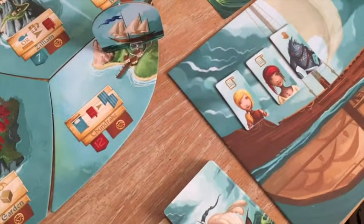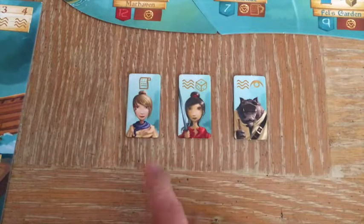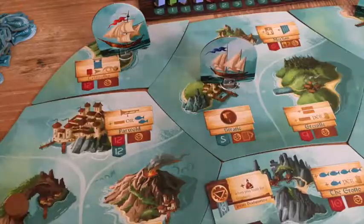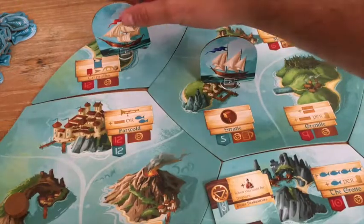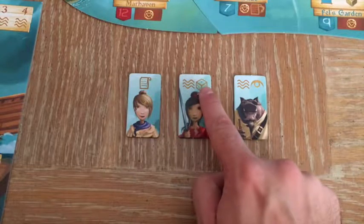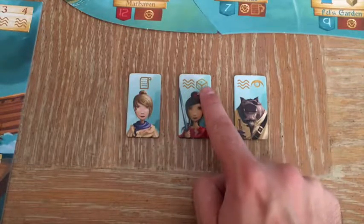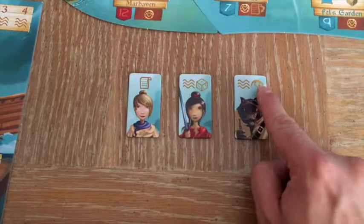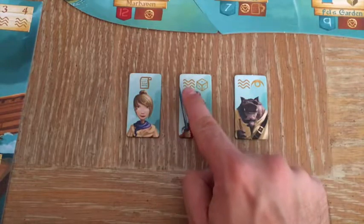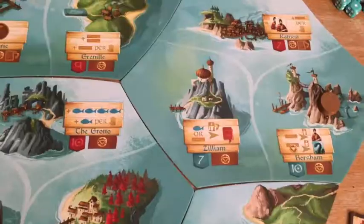Each player has a crew at their disposal. These crew members can aid in any of these tasks. An administrator will help complete tasks and let you stop on a space with another player. These dice crew members will allow you to add a die to an attack. A crew member with this symbol lets you gain influence through negotiation, and these crew members allow you to sail farther distances.